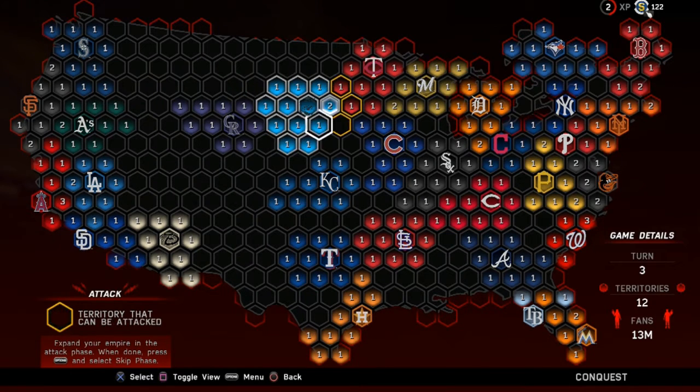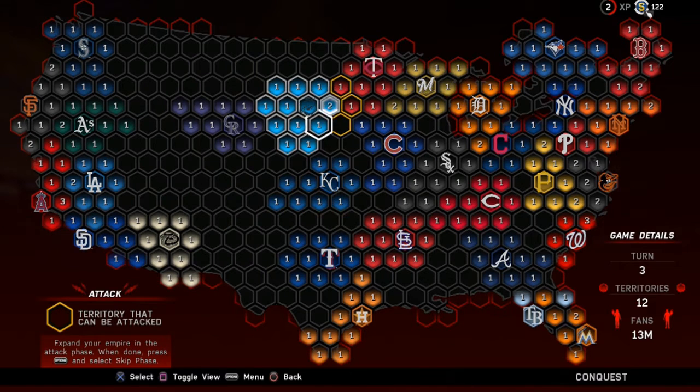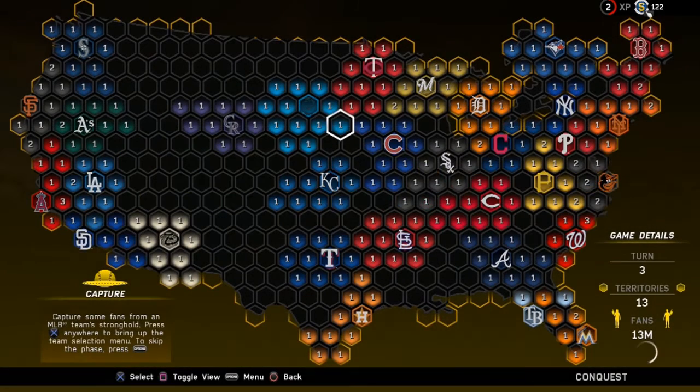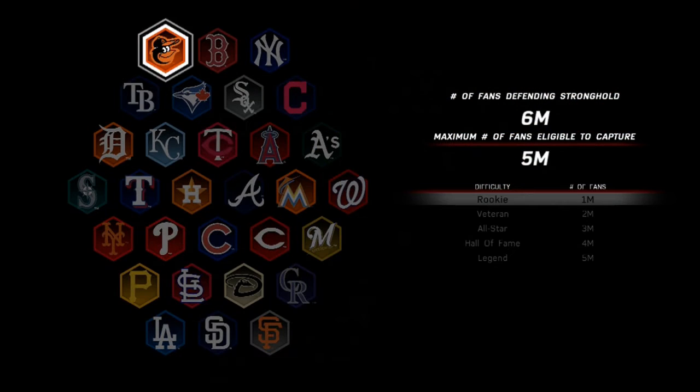We're going to make sure this spot is defending against the Twins. These guys don't have a lot of fans yet, so let's try to take as many ones as possible. We'll move this one down since there are no big numbers around us — nothing intimidating at all. Now we get to the capture phase; we'll go ahead and play another game on rookie against the Rockies to keep dwindling their fan countdown. They have five million fans left, a lot lower than some other teams because we're attacking them.